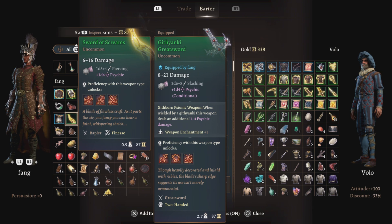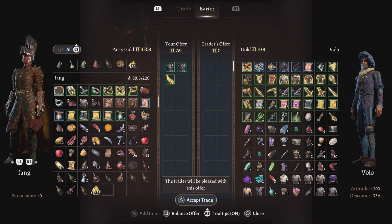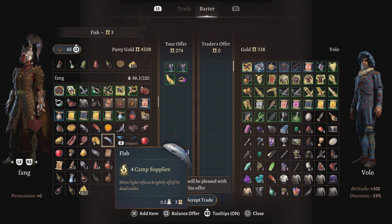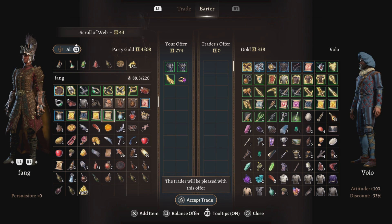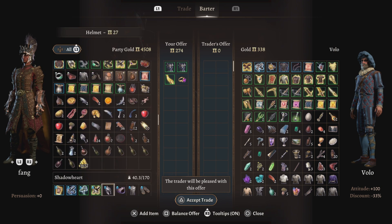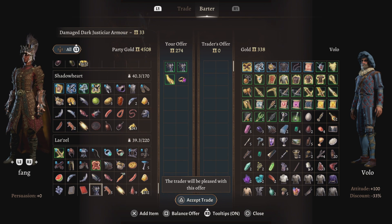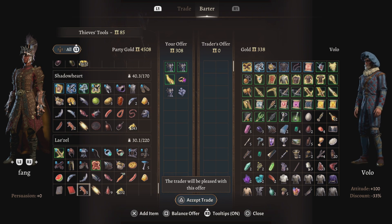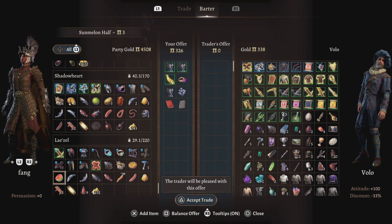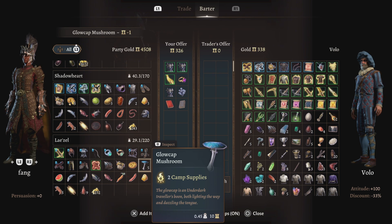Get rid of this sword, don't need the ring. Let's see if she's got anything. Once you pay attention when watching this video, I have put in 48 items — that equals up to 326 gold to trade with.